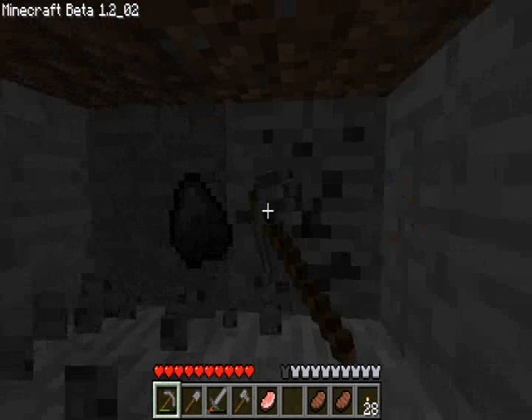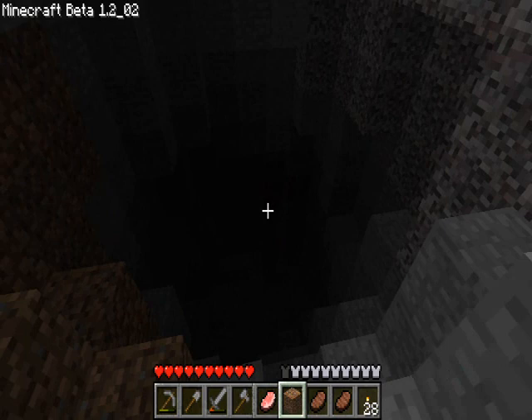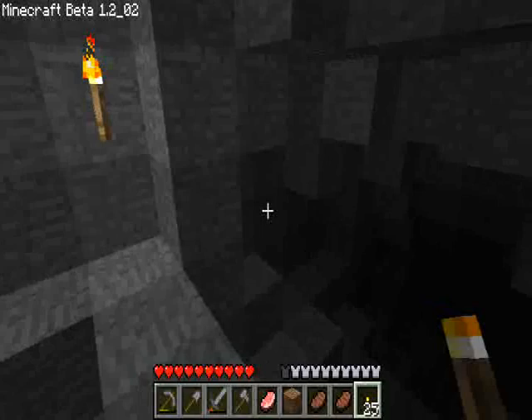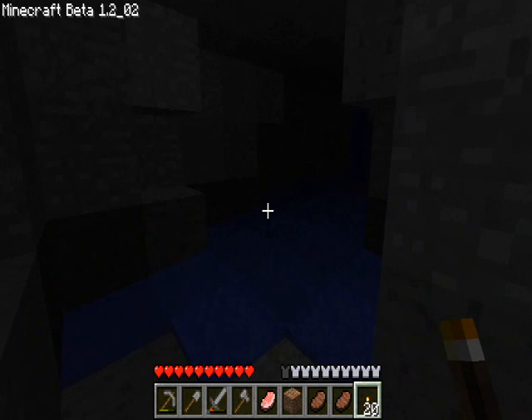Found some coal here. Coal is generally always a good find — I do have a lot of it, but no sense in just letting it go to waste. This looks very intriguing. I'll be setting torches along the way so that you guys can see, but also so I can see. There's a fork in the road. These cave systems are generated just as randomly as the rest of the world, so they can be very winding and complex, and I've already found water.